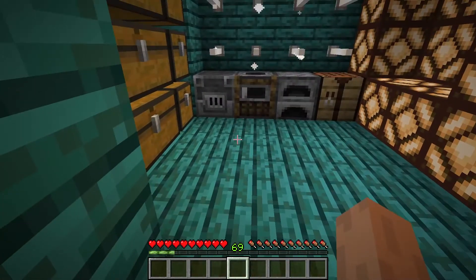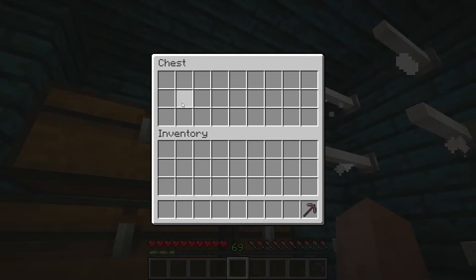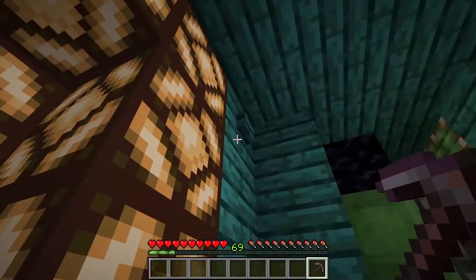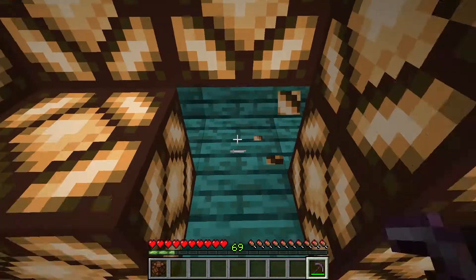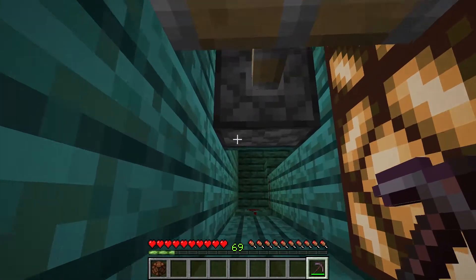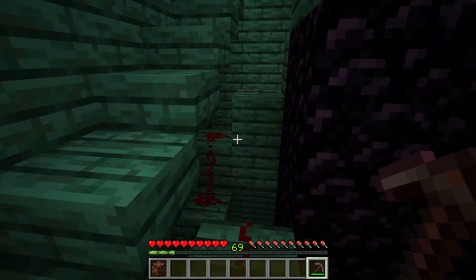Everything's just normal from the double decker shack except there's a pickaxe in this chest. You press this button — break this lamp first, then press this button — and it puts you in creative mode, and then you end up behind all of the redstone for the elevator.